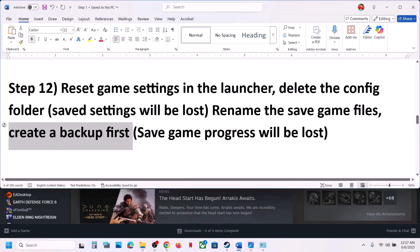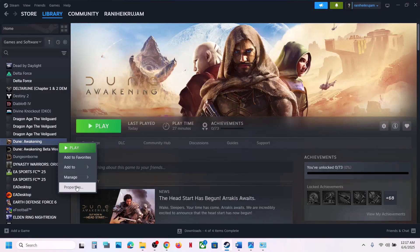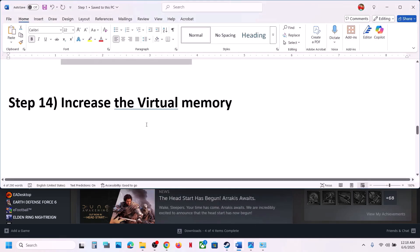The next step is to verify the game files — this is important. Right-click the game in Steam, select Properties, go to Local Files, and click 'Verify Integrity of Game Files.' Once verification is 100% complete, launch the game and check.